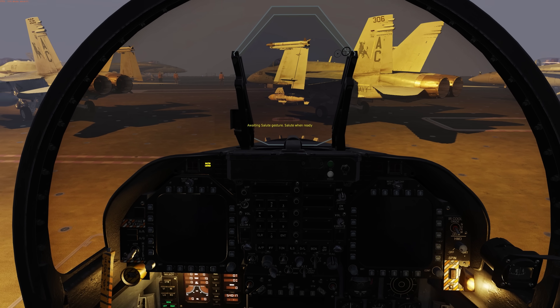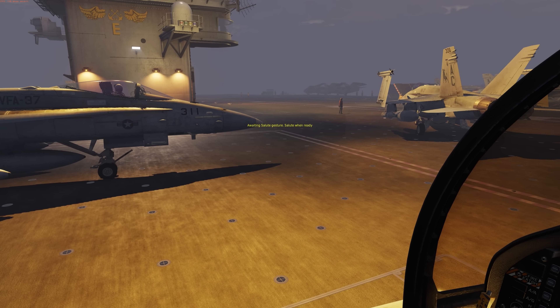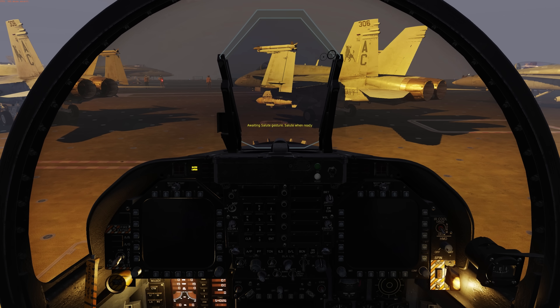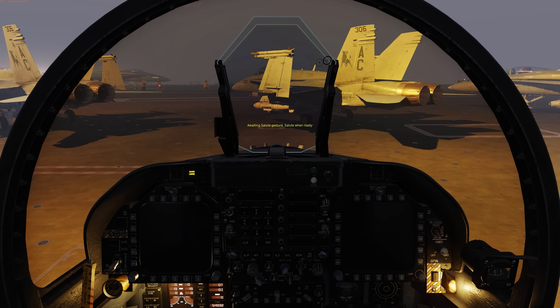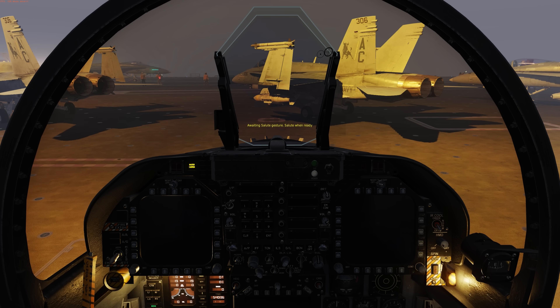Hey everyone, Wags here from Eagle Dynamics. In this DCS Supercarrier update we'll be looking at the new deck crew feature that allows plane directors — yellow sheriffs — to direct players and AI aircraft from parking locations to catapults and from the landing area to parking locations. This is supportive of single player and multiplayer with the option to disable it if you wish.